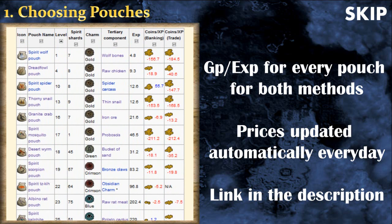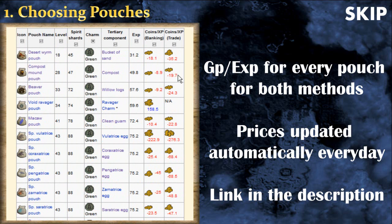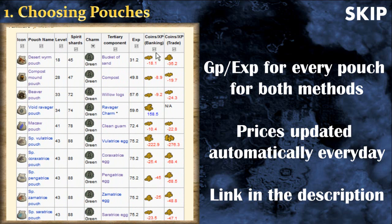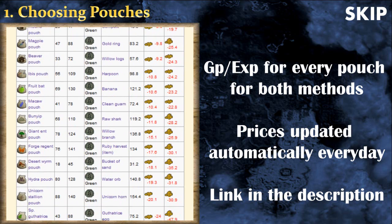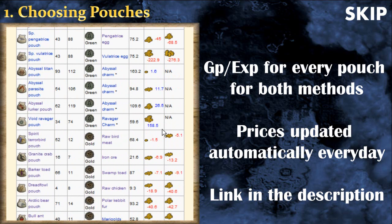You can also sort the items in this calculator by clicking the little arrow. For example, sorting by charms means all the green charms will be grouped together. You can also sort them by GP per experience and then by charms, so you have all the green charms sorted by their GP per experience. It's very useful.